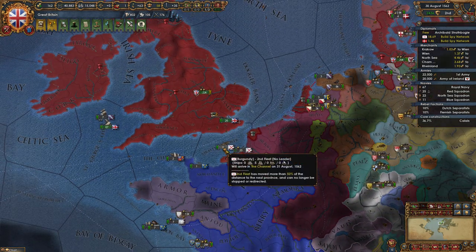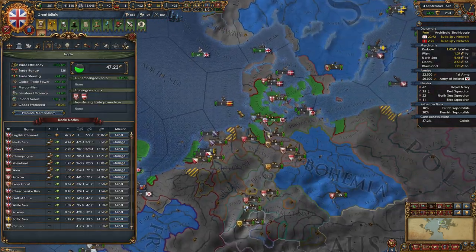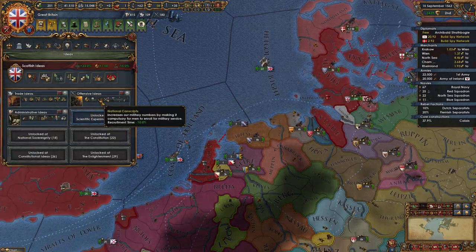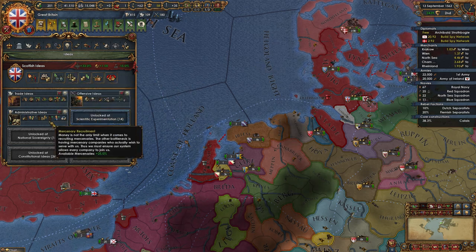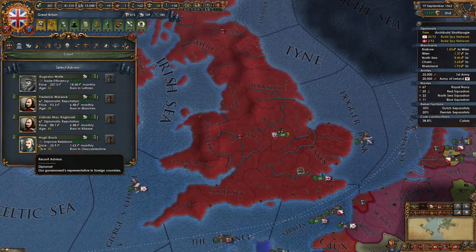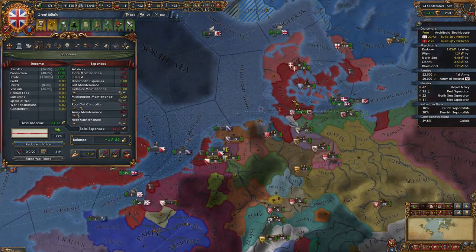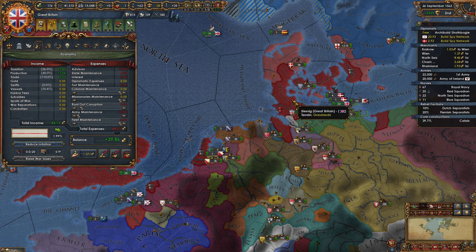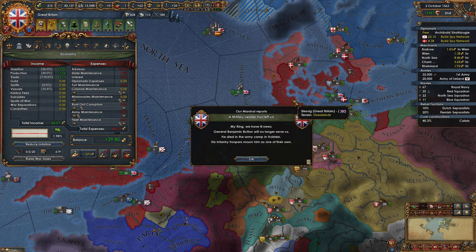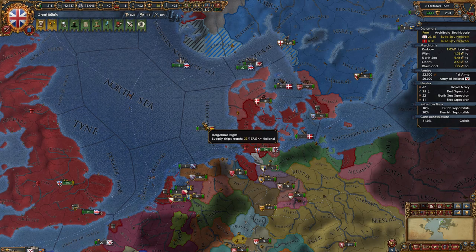I took morale of navies. No problem. I didn't see him when looking through the list. Something gives us an extra number of possible advisors — it's administrative ideas, possible advisors plus one. I just took the improved relations guy. The reason it's misleading is it says 'improve relations' which makes you think it's about improving relations with people, but it's also plus 20% recovery of aggressive expansion — which is stupid good for us right now.